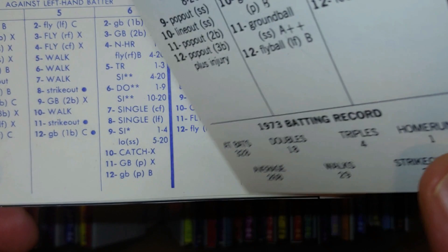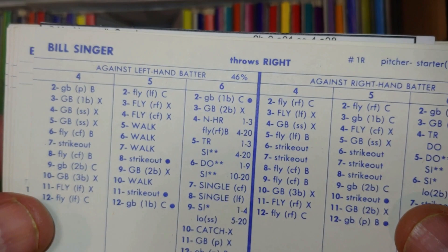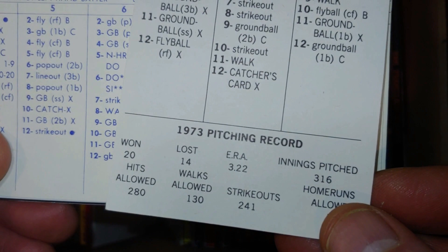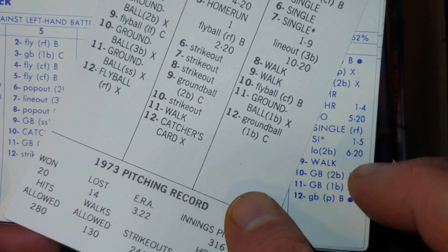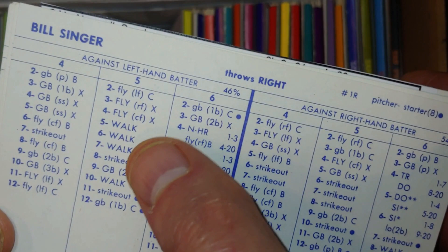Bill Singer is just a legend in Strat-O-Matic. He helped the Dodgers and the Angels — always a big game pitcher, big postseason pitcher, wins 20 games here. Wonderful card. Not his best, and I don't love the walks, but he's really great against righties — no homers out there. The out columns are outstanding. This Singer card will get into the league.